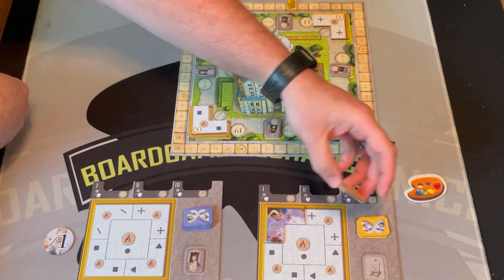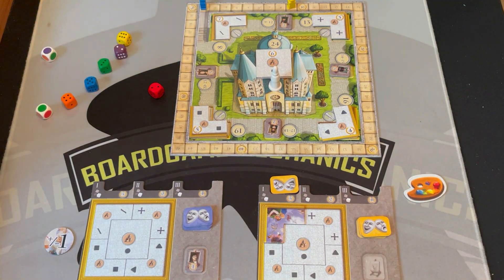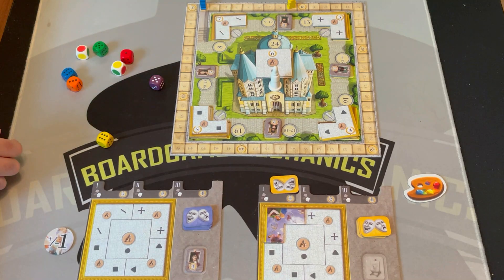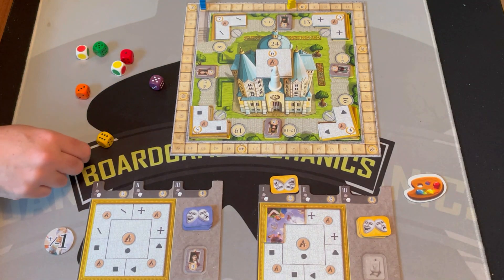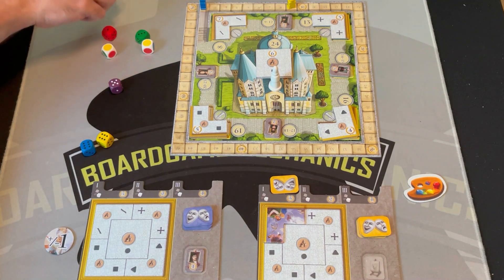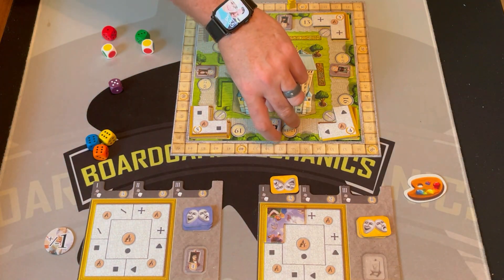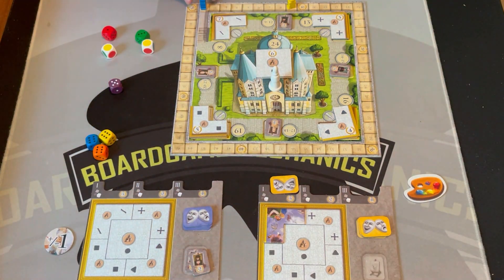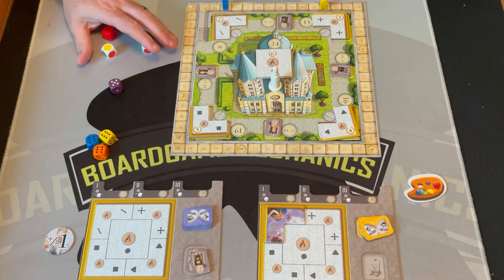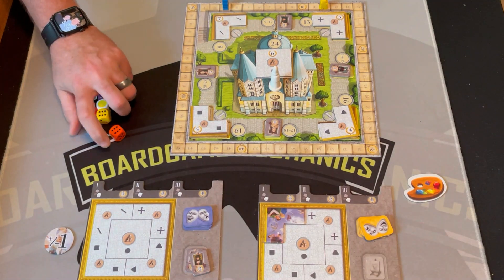Blue goes back to the center space again. Opponent bets blue will paint a portrait. Blue needs six to succeed but only manages 18 after three rolls, so no fresco painted. However, 18 falls in the portrait range, so blue takes another portrait for two points. Since the opponent correctly guessed a portrait would be painted, they get three points.